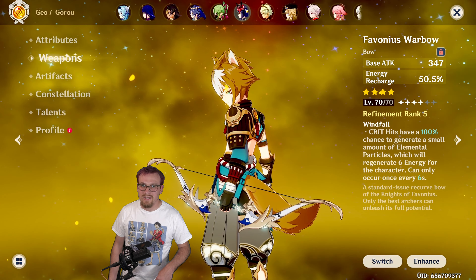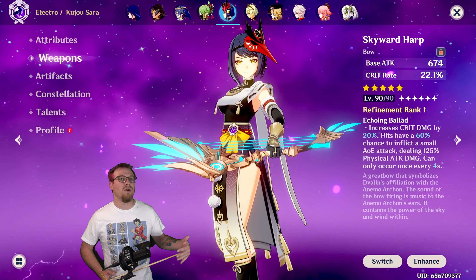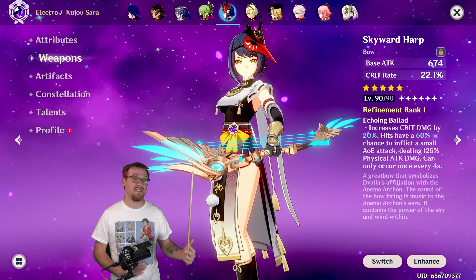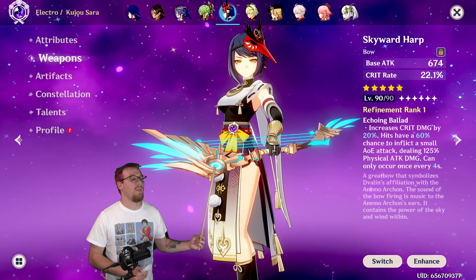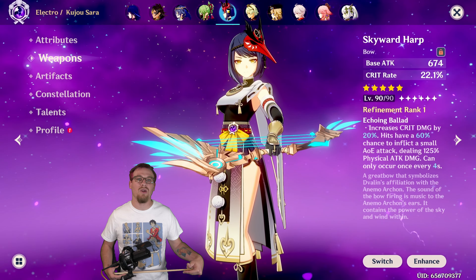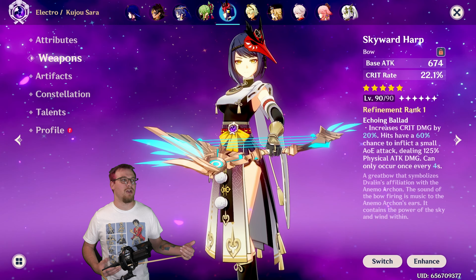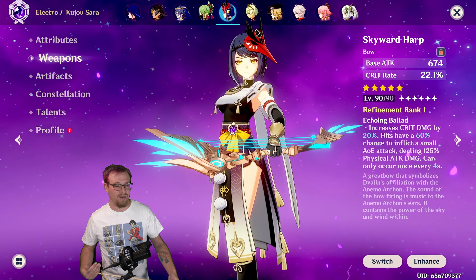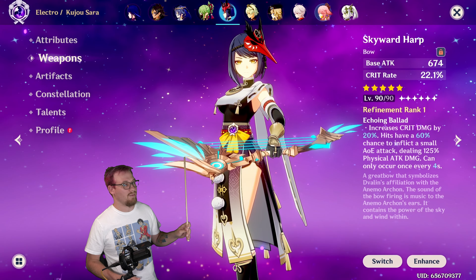Now we're going to talk about some other characters this can be good for. First off, Sara. Sara wants a weapon with a high base attack — that's why Skyward Harp is on her because it has an insanely high base attack and that synergizes with how Sara's skill buff works. However, if you don't have a weapon with a higher base attack, then Favonius Warbow can work on her. It's going to allow her to use her burst more often, which if you're partnering her with Raiden will be a good thing, especially if your Raiden doesn't have enough ER to battery the rest of your team.